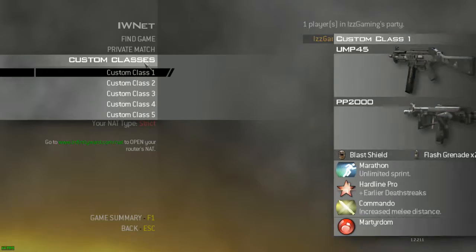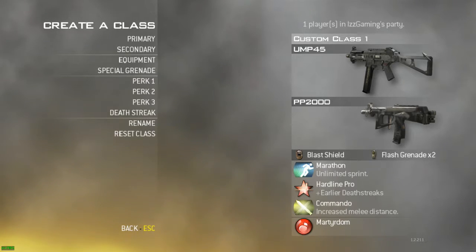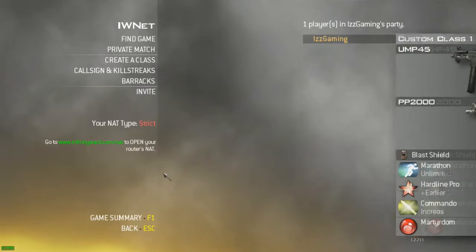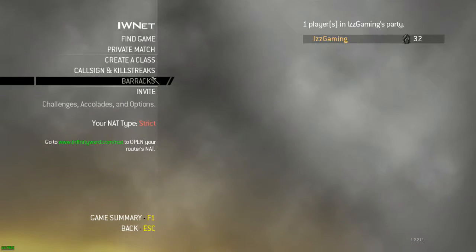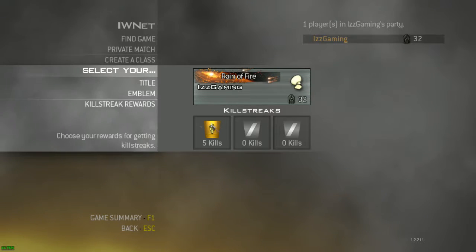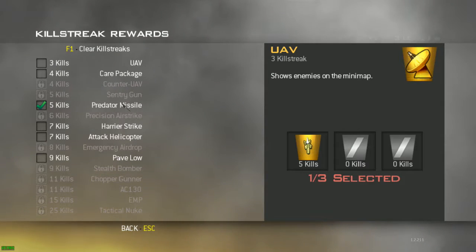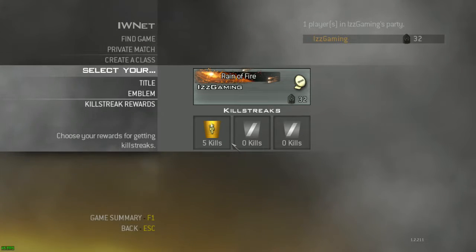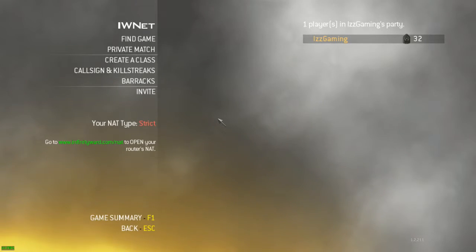Alright guys, we are in game and I've set up my class. Here is the UMP class I'm using: UMP45 with the PP2000, Blast Shield, Flash Grenades, Marathon, Hardline Pro, and Commando, using Martyrdom as well. Unfortunately, like last time, I don't have all the killstreaks — the only one I have is the Predator Missile. I won't be using the EMP because I probably won't get it anyway, and I don't use Counter UAV. So yeah, we're going to use the Predator Missile and the UMP class.